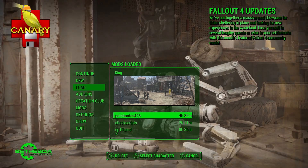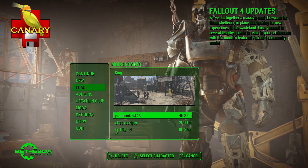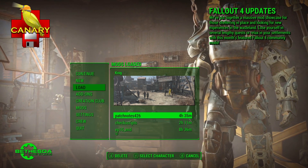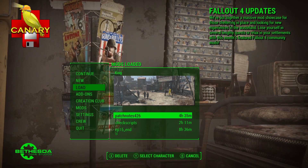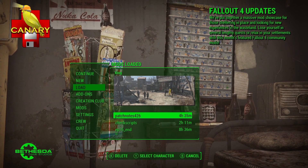I will have that out very, very soon — likely before the next Sim Settlements patch will be a new update to Workshop Framework with the specific intention of getting it out as quickly as possible to make sure we have Canary support in it. Okay, that's enough of the boring, scary stuff — let's get to the good stuff.